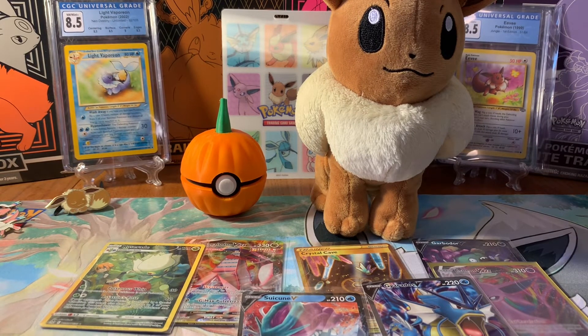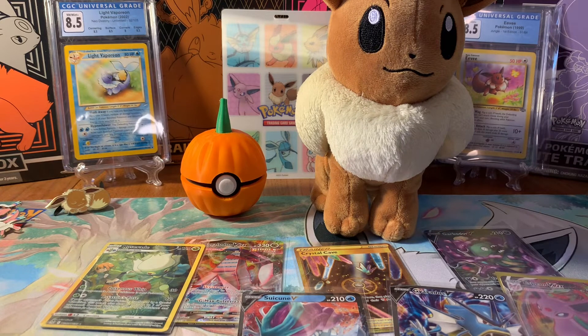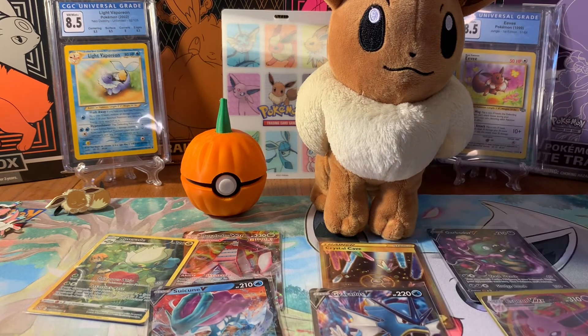We did not have the luck today to get that Umbreon, but we did have some amazing luck — we got that Garbodor V, the Crystal Cave gold card that I can't believe I picked out, a Roserade and Volo from the Lost Origin Build and Battle, the Espeon V-MAX, Gyarados V, and Suicune V. Not too bad on pulls — I'm just going to keep searching for that Umbreon. There are six Eeveelution alternate arts and I'm looking for five of them in Evolving Skies. Stay tuned for more hunts for the Umbreon — I'll see you guys in the next one!